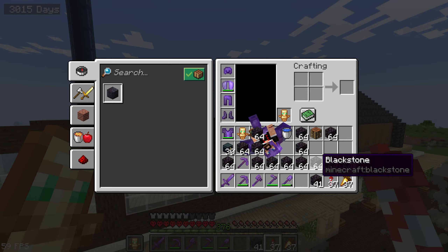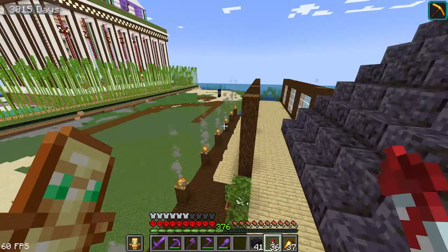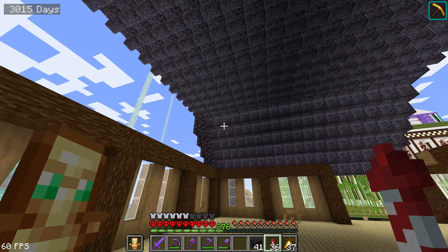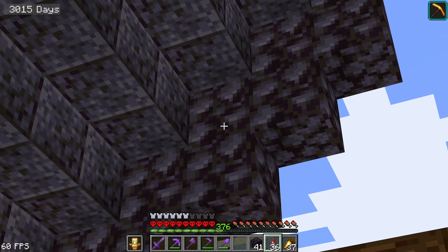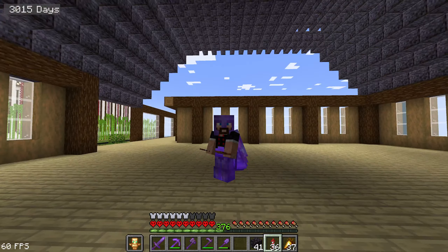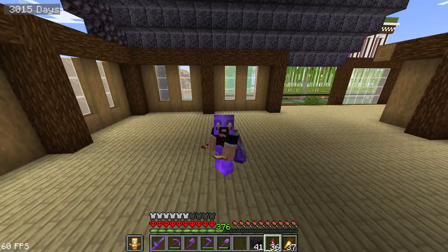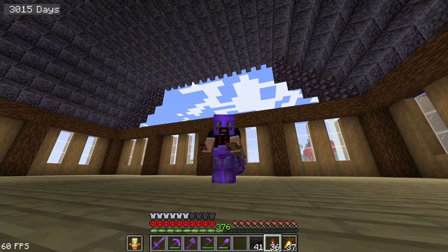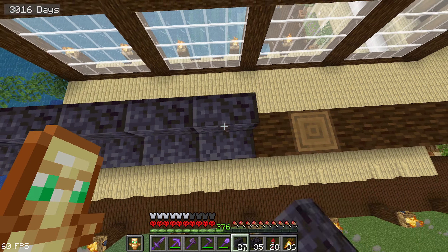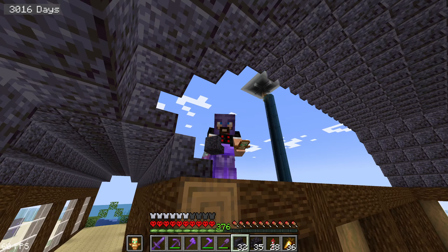We also need to put a roof over here so we definitely need more stairs. It looks quite interesting in the interior - let me show you. That's pretty cute. It looks very, very interesting in the interior. We need to get rid of the blackstone over there because that was the support so we could build this whole thing. We'll need more stairs and more roof on that side as well. And I don't know what to do with this massive hole over here, but we'll figure that out.